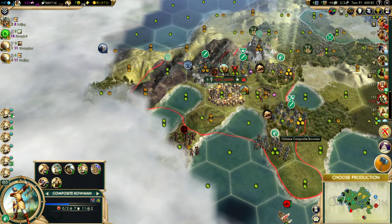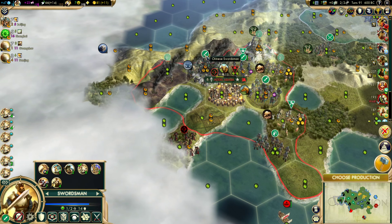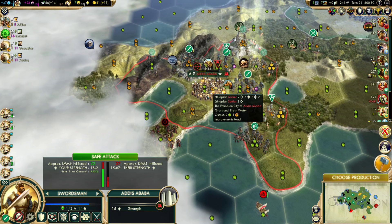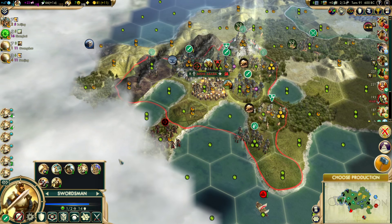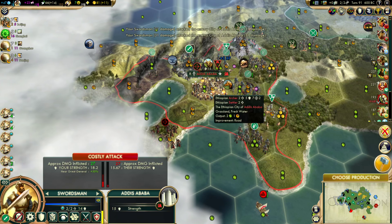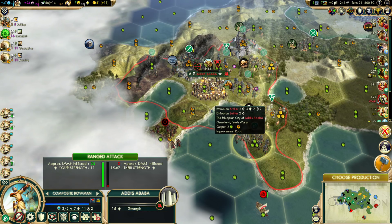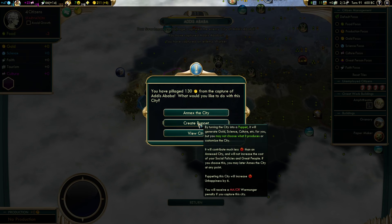We'll want to do the capturing with the weakest swordsman so he can heal on the city tile afterwards. I'm trying to keep one of these guys at high health so he can be the one that passes through the city to take on the barbarian threat in the background. Let's hit — hit — we might need the other archer. I don't want to take chances, especially since this guy would get killed if he hit, did not take over the city, and then got shot. So we do have to spend our shot with this bowman this turn to make this a sure thing.